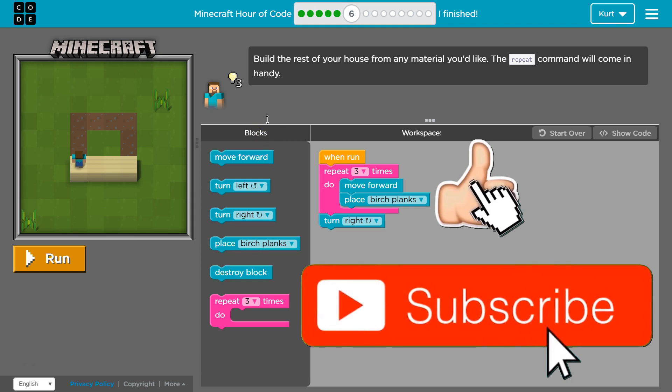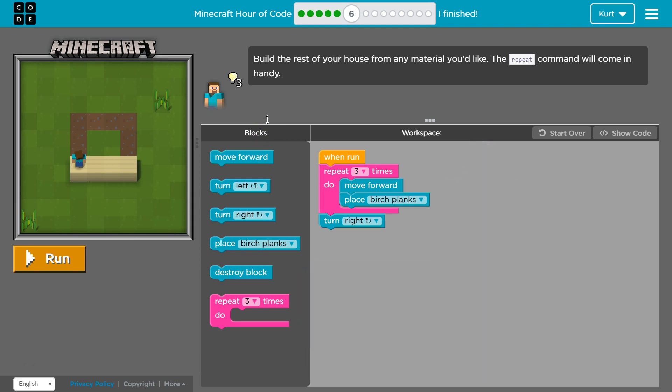Build the rest of your house from any material you'd like. The repeat command will come in handy. Repeat does what it says — it's going to repeat anything inside the block three times, or whatever number we pick. So right now it will move forward one, place one birch plank, and then it goes back to the top. It does that for a second time and a third time, and then it's done, so it goes to the next line of code underneath it.